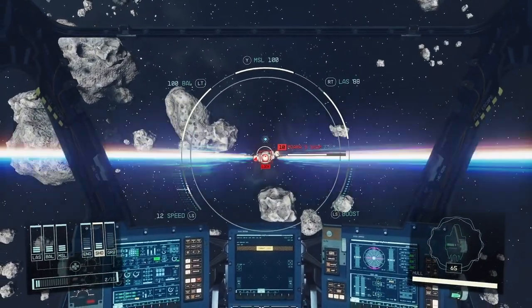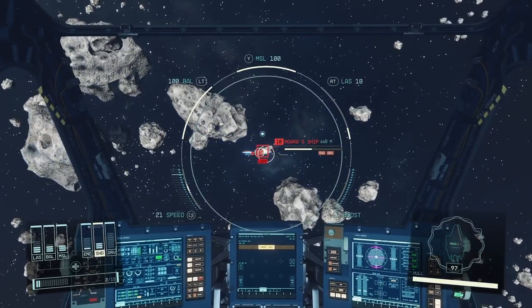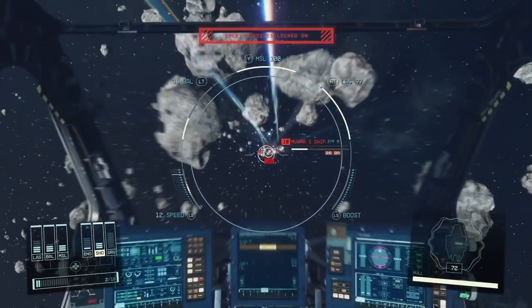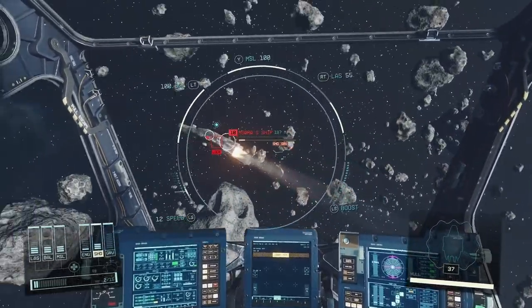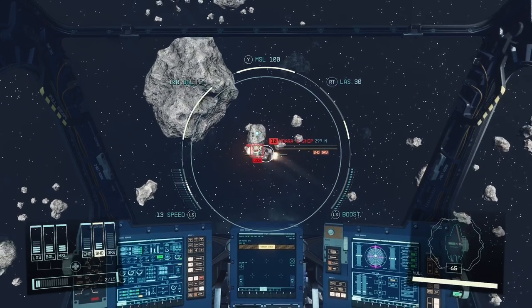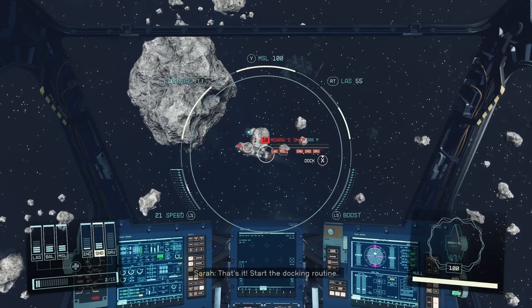My hull is damaged here. Most hostile ships can be boarded once the ship engines are down. You must fly close to the ship before you will be allowed to dock. Once you board, expect the crew on the ship to fight back. Start the docking routine.